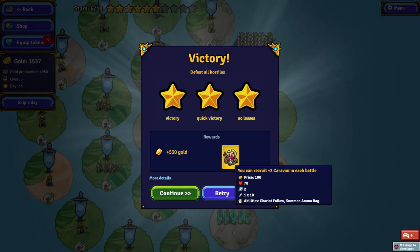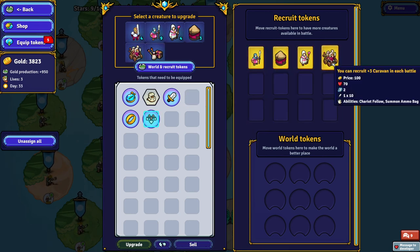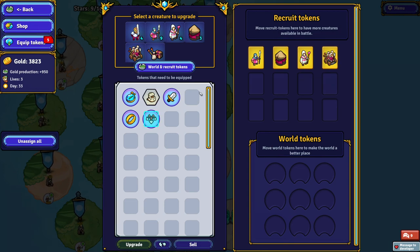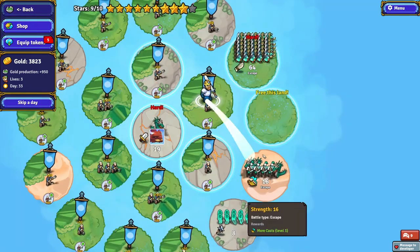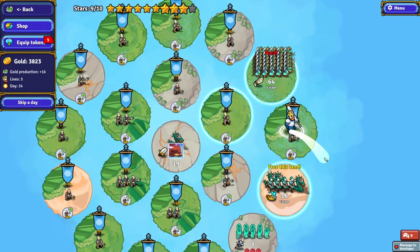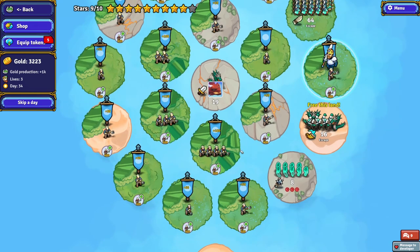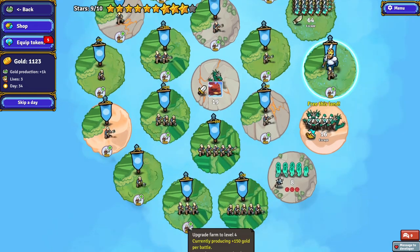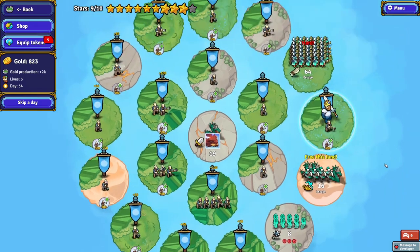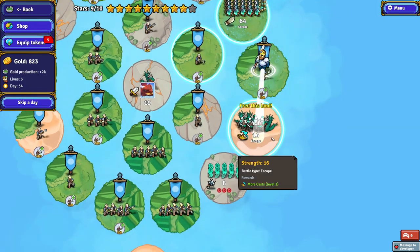I don't know what the caravan does, to be honest. Abilities: chariot follows, summon, ammo bag. So if we want, we could have the ammo bags — basically you attack them so that you get extra ammo. We have a bit of extra money right now, so we should upgrade some of our farmland. Now we're getting 2k per turn — per combat. It says we can do this battle but I'm not sure I agree.